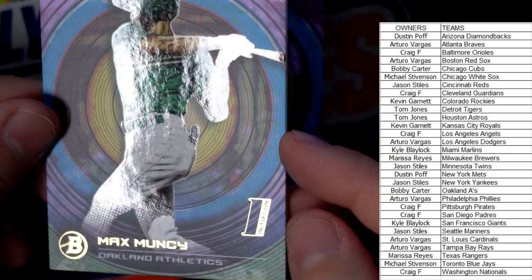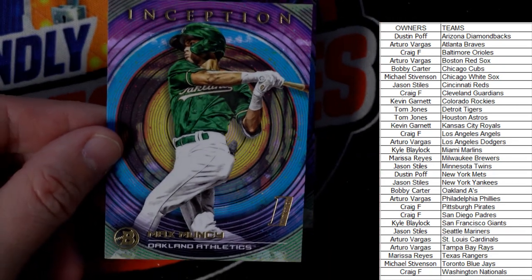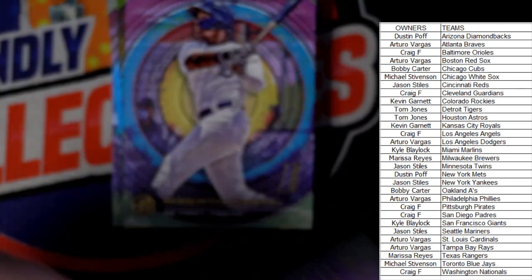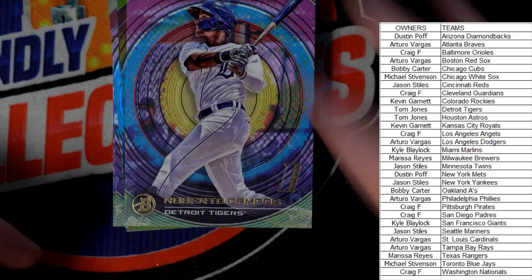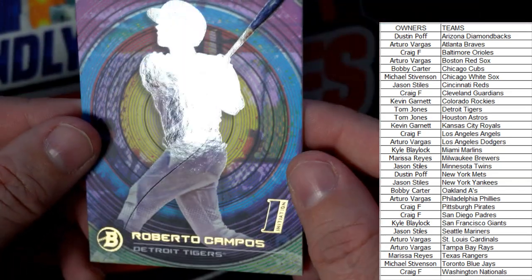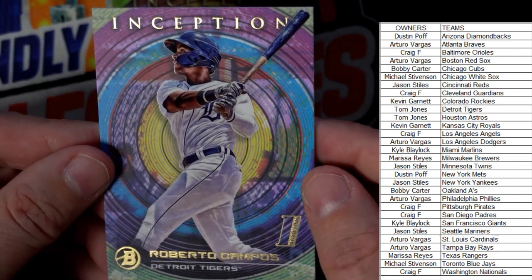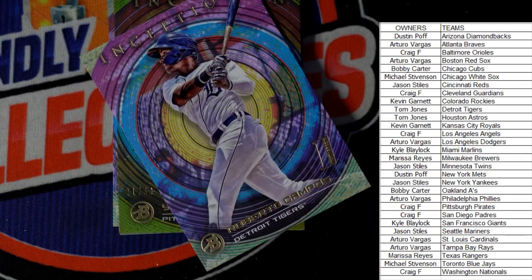We've got a Max Muncy, Oakland A's — that one is going out to Bobby C, coming your way man. Next up we have Roberto Campos, Detroit Tigers — and that one's coming out to you, TJ.